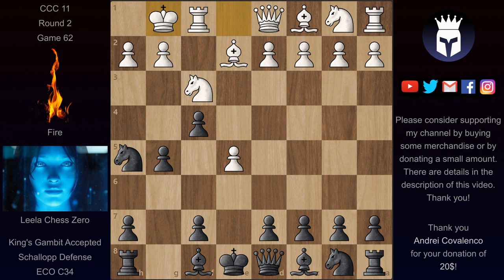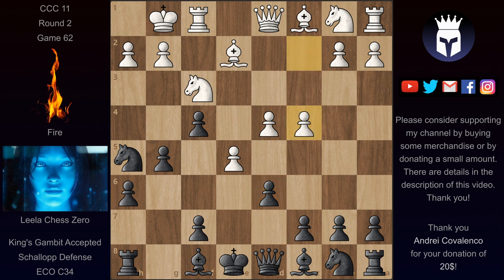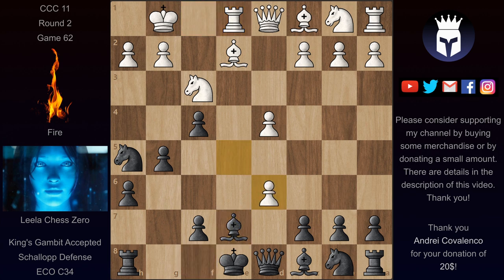Instead of that we have castles, and this is now the end of the book. Here Leela played h6, just as Fire did in the first game, and now we have d4, d6. Here Leela continued in the reverse game with c4, with the idea to push that pawn up the board before Nc3. In this one Fire played Re1, and now we have Be7, pawn takes on d6, pawn takes on d6, and now Leela considered that c4 is still the best way to go, with the same idea of developing this Knight at some point.